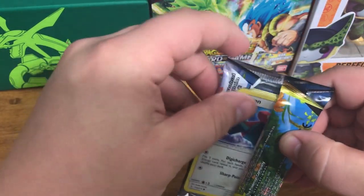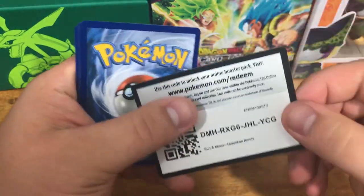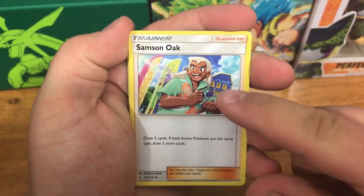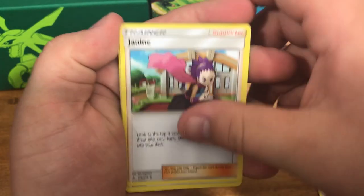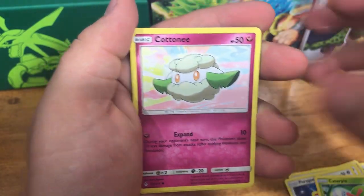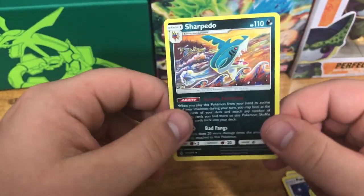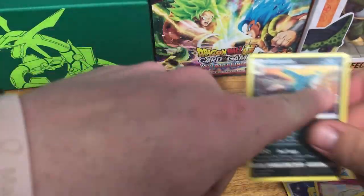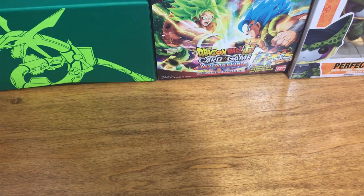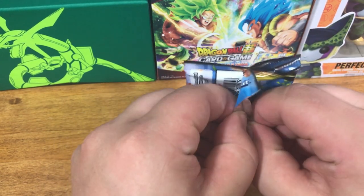Alright, so we got this one already open. Water Energy, Samson — I like how dark he is, he's like Professor Kukui with a tan. Raticate, Porygon, Drampa, Caterpie, Cottonee, Ekans, Reverse Holo Diancie. And Sharpedo. I thought this one was a holo because of a little shine on top — there's just a little glare. I was about to freak out if we got two holos in a row.